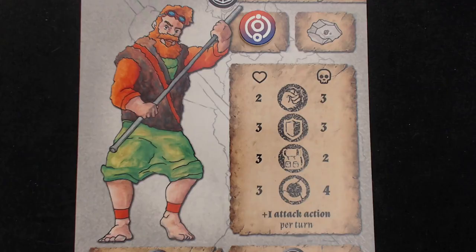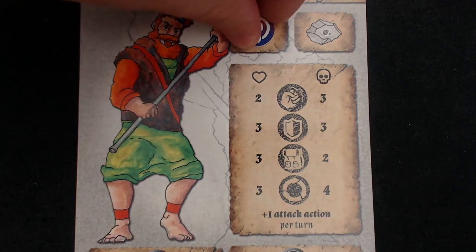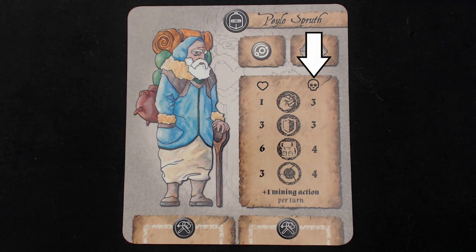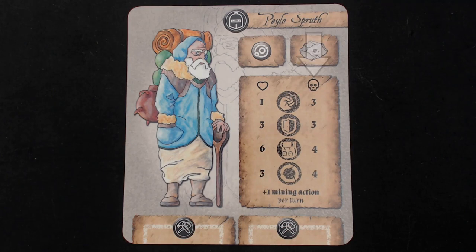Defeated homunculi are destroyed, while a defeated alchemist loses their soul stone and is sent back to their tower. An alchemist without a soul stone is stronger and can take more actions, but a player cannot trigger endgame without one in their possession.